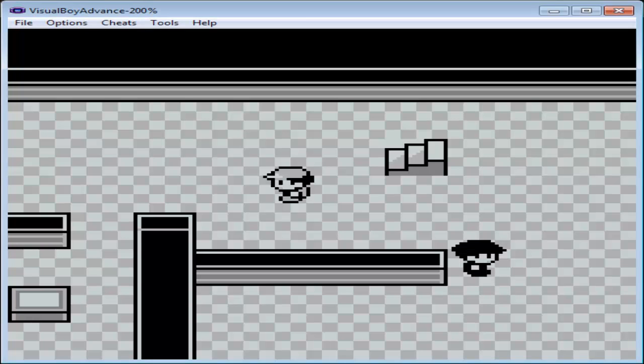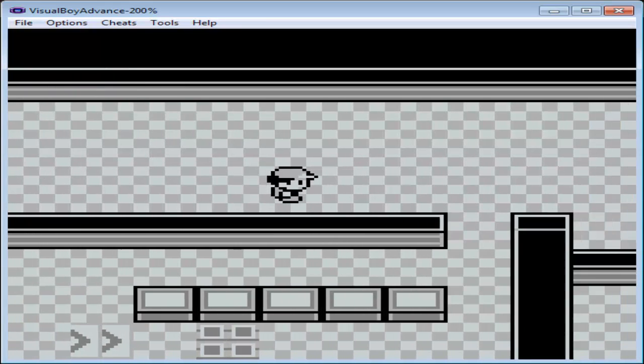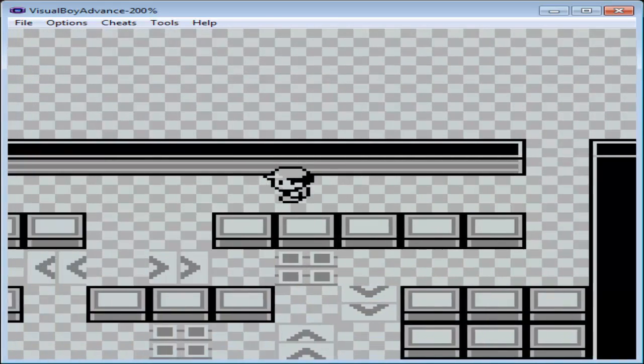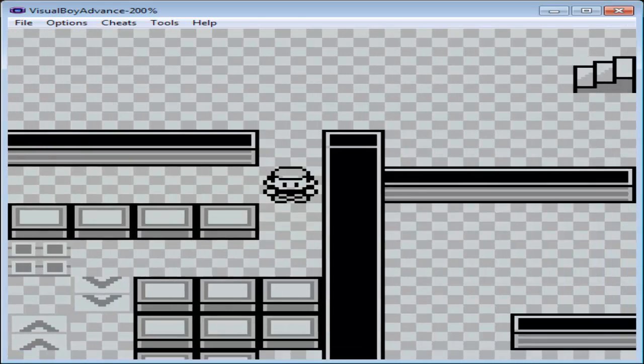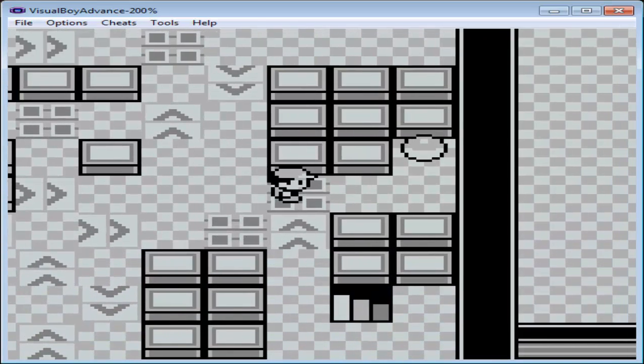Hello everybody and welcome back. This is Chris with Triple Helix Gaming and this is our Race to the Elite Four Pokemon series, where we're racing from Pallet Town to the Elite Four in Pokemon Blue version. As of the end of last episode, we were navigating through the Rocket hideout in the games corner in Celadon City.